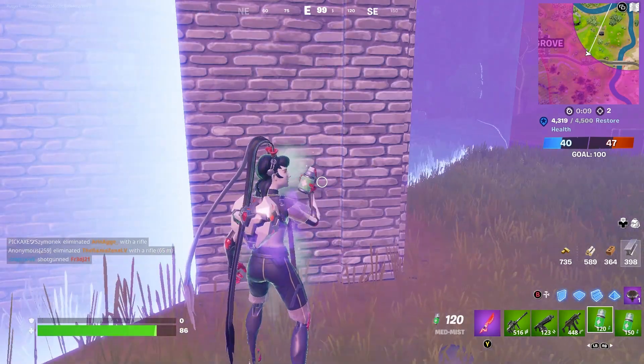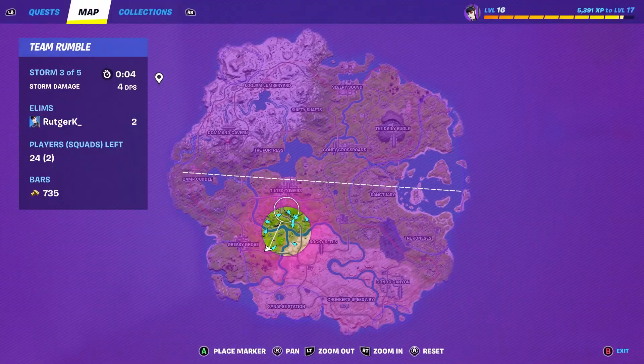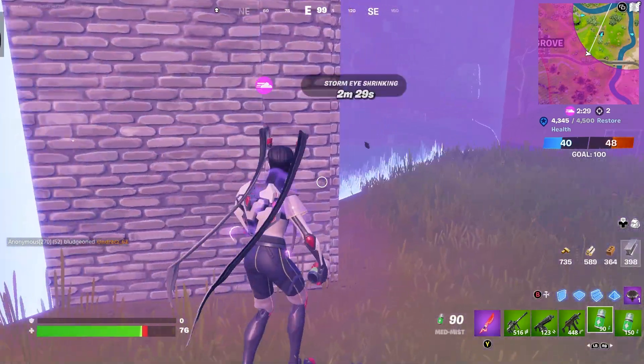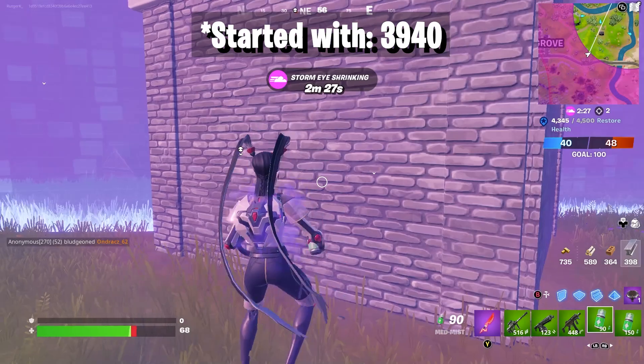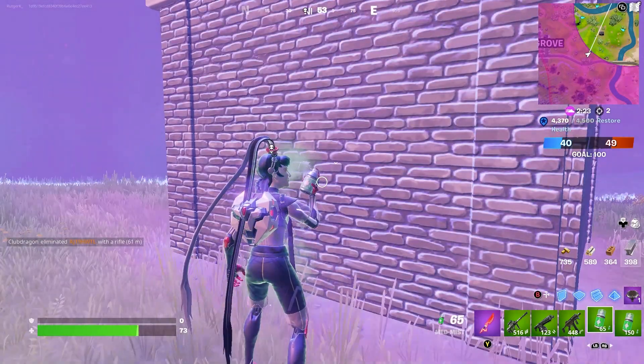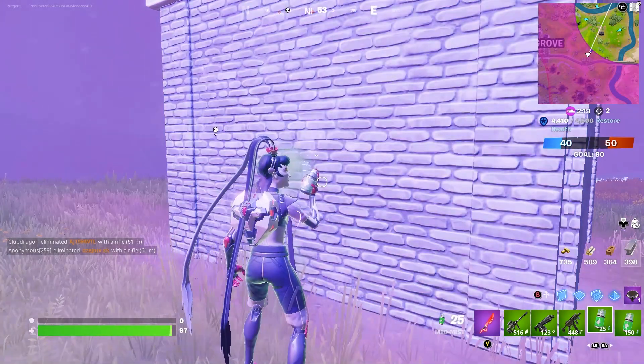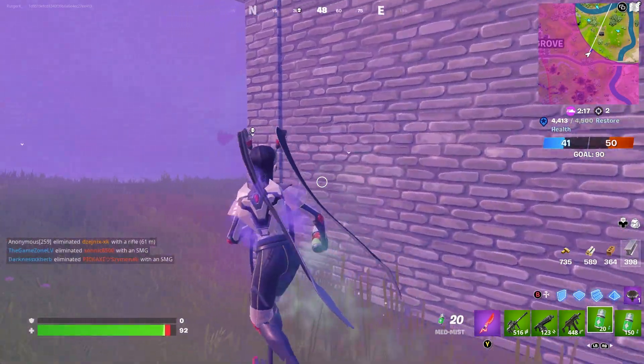We are regaining some HP. I'm at 4,300 — let's say we started around 4,000 this game. Now I'm using this item, but you have to stop at 5 HP left inside the Mad Mist. If there's only 5 charges left, you have to stop.